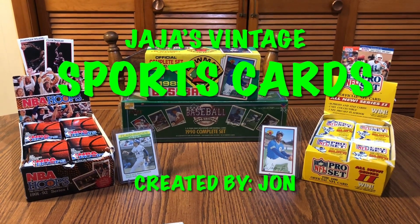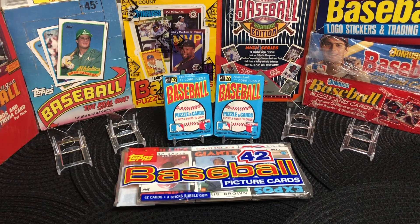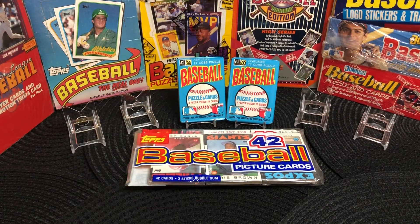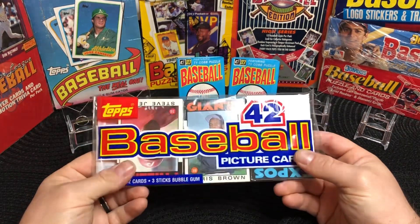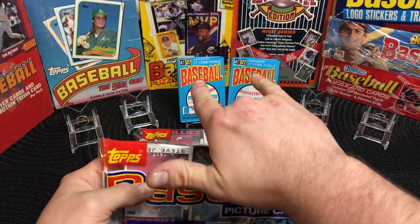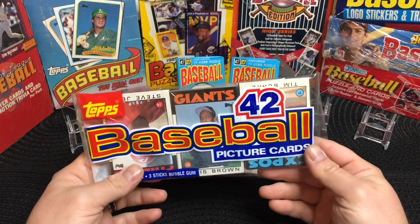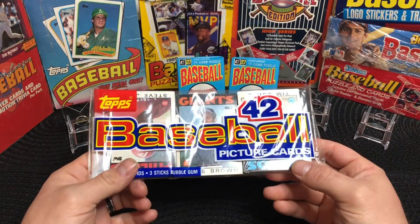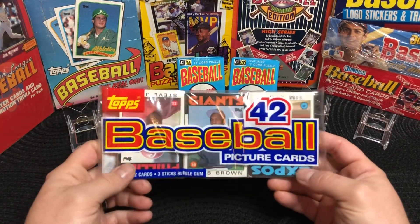Hey everybody, welcome to JJ's Vintage Sports Cards. We're opening packs for Opening Day 2024 — it is Day 4. I have two rack packs of '86 grocery rack packs here. We're going to open these up first to warm us up and get ready for the main event, which are these two packs in the back: 1983 Donruss. Yeah, '86 had a lot of great rookies in the traded set — Cecil Fielder, tons of great players, lots of Hall Famers. So let's pop them open and see what we get.